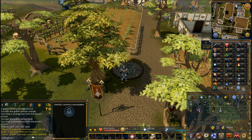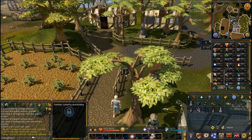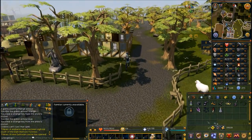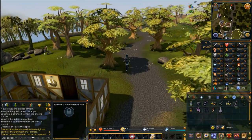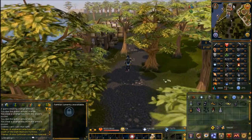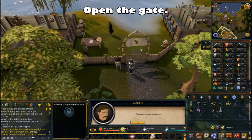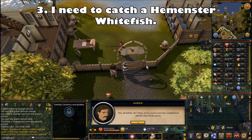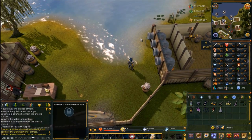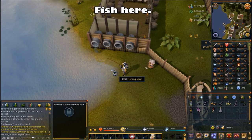Hemenster is just north from the Ardougne lodestone. When you make it there, open the gate and tell Morris — the third chat option: I need to catch a Hemenster whitefish. He'll tell you to go ahead and go in, so open the gate once again. Fish at the fishing spot where you won the fishing contest. Just click on the fishing spot — it'll automatically use that slimy eel in your inventory. If you don't have the eel, you won't be able to catch the whitefish.